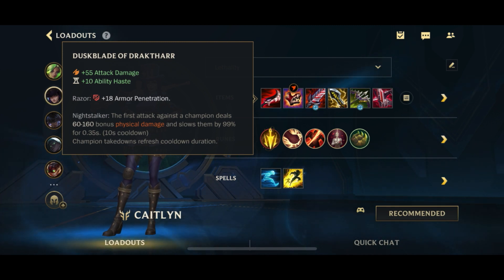We're going to go Dustblade first item. Dustblade is a really strong item even after the debuff to it. It gives you 55 AD, 18 armor pen, 10 ability haste, and the Night Stalker passive — which gives your auto attack 60 to 160 bonus physical damage and a 99% slow for 0.35 seconds, refreshed on takedowns. The main point is it gives you a ton of AD and armor penetration — it is the highest damage physical item you can get in the first item slot.